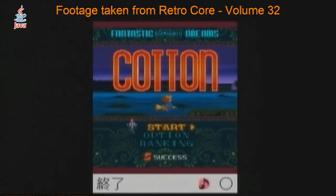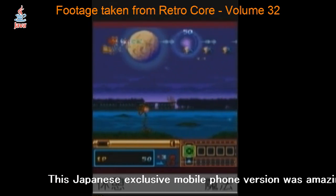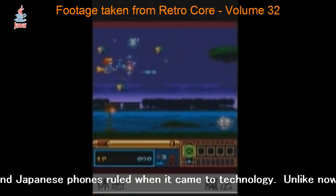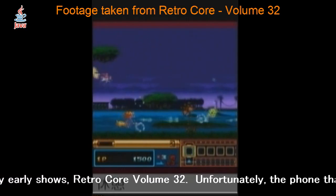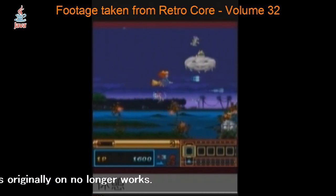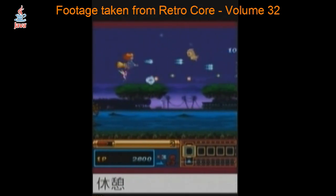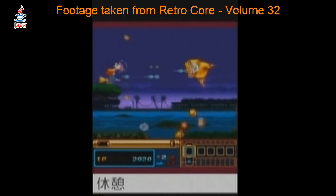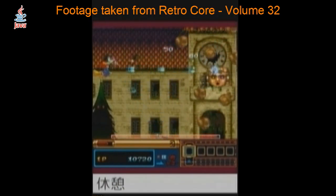If it's everyone's favourite witch, this is Cotton in Fantastic Night Dreams. This Japanese exclusive mobile phone version was amazing when it came out in 2004 - back when there was no such thing as a smartphone and Japanese phones ruled when it came to technology. This video footage actually came from one of my very early shows, Retro Core Volume 32. Unfortunately the phone that this game was originally on no longer works. Unlike the N-Gage, which is basically just a console with a phone bolted on, this game is made for actual mobile phones running Java applications.